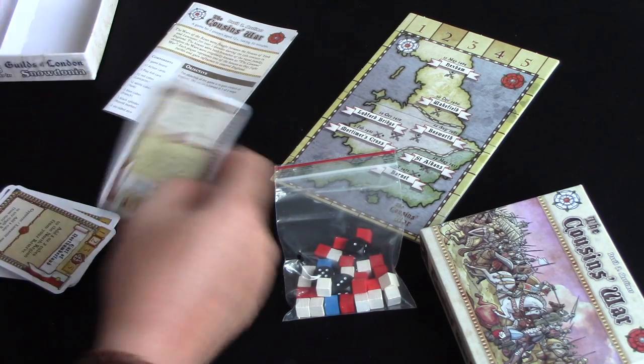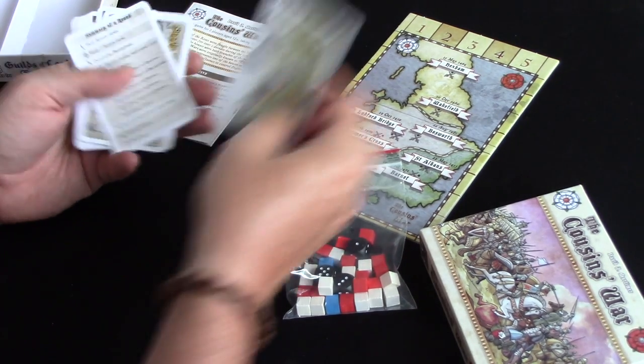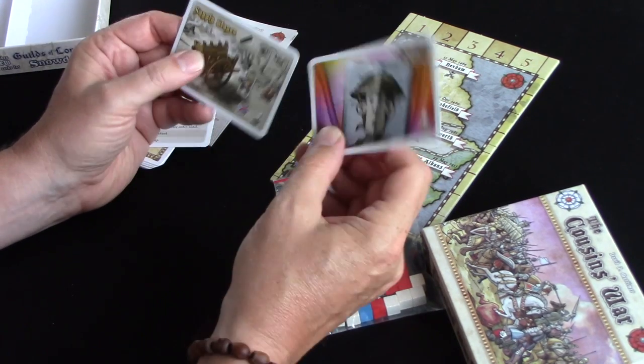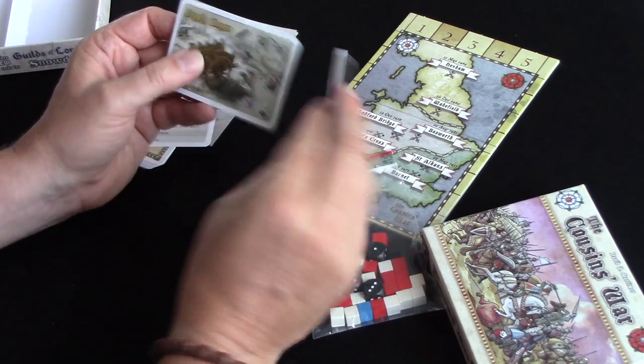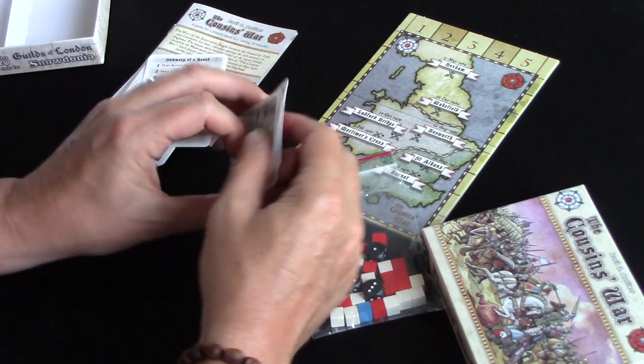It's got some cards in here. There's a couple of promos — we've got promos for Guilds of London, a series I've just finished, and Supply Wagon Snowdonia, both Tony Boyd Dale designs.